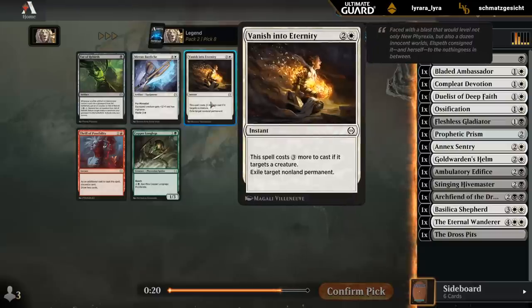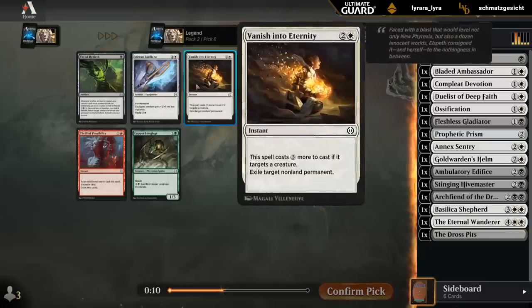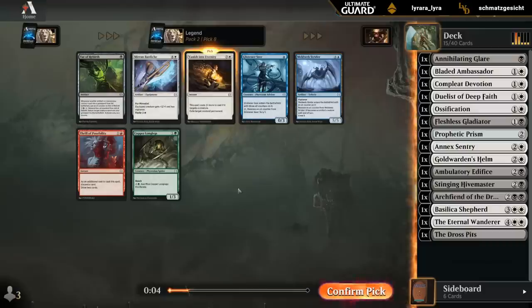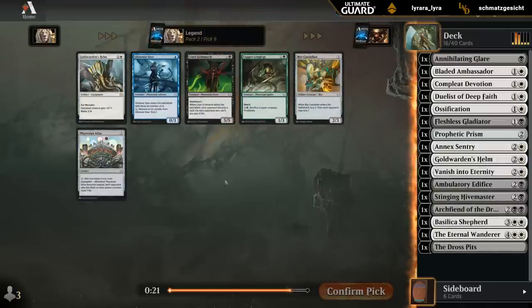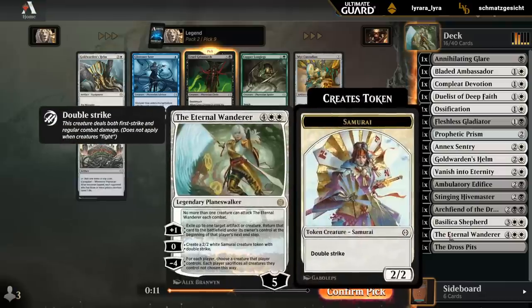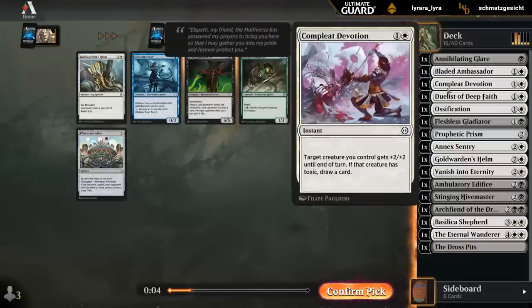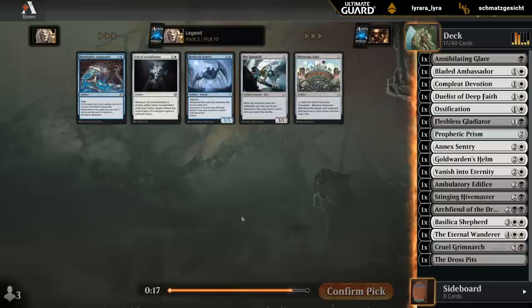Vanish into Eternity is pretty flexible removal spell. Now that we moved away from equipment I'm less into the Bardiche, although we could still play one just as curve filler. One Vanish seems okay. Not a huge fan of Vat of Rebirth. Now we could take our Grimnark as another curve topper, or I could take the Atlas — which honestly wouldn't be bad. Can set up a turn four Shepherd, turn five Eternal Wanderer, and we have some ways to potentially get the three poison to start draining the opponent.